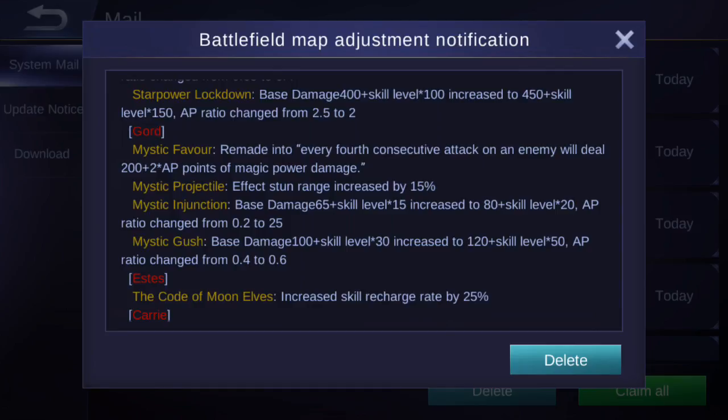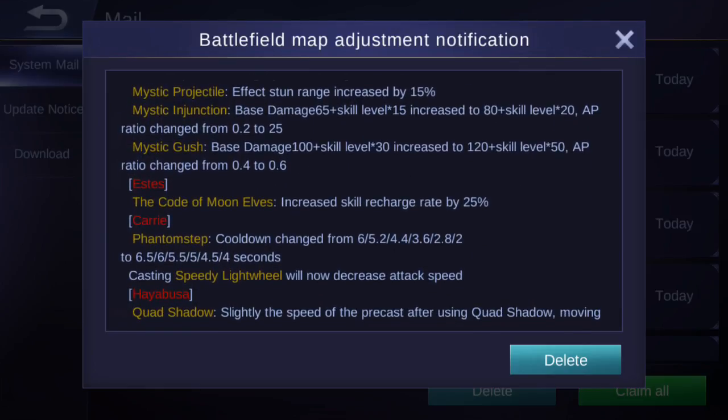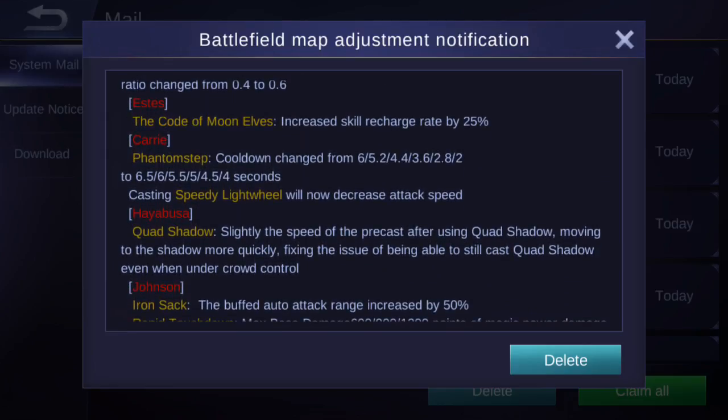Cyclops's Planets Attack has been reworked to make him stronger overall. Gord's Mystic Favor passive has been remade: every fourth consecutive attack on an enemy deals 200 + 2× AP magic damage. Mystic Projectile stun range increased by 15%. Mystic Injection base damage increased from 65 + skill level × 15 to 80 + skill level × 20, AP ratio from 0.2 to 0.25. Mystic Gush base damage increased from 100 + skill level × 30 to 120 + skill level × 50, AP ratio from 0.4 to 0.6. Estes's Coat of Moon Elves passive recharge rate increased by 25% — very fast now.